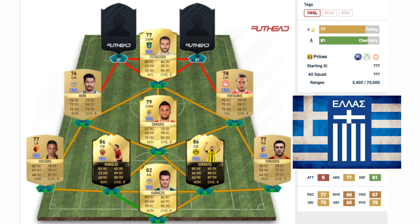In the center attacking mid position is Fetfatzidis — apologies for the pronunciation, feel free to correct me in the comments. He's a 77 rated center attacking mid gold card, playing in the Saudi Arabian league. Some of the stats on his card are fantastic: 84 pace, 84 dribbling, 63 shooting, and 72 passing, making him a very good CAM with decent pace and dribbling.